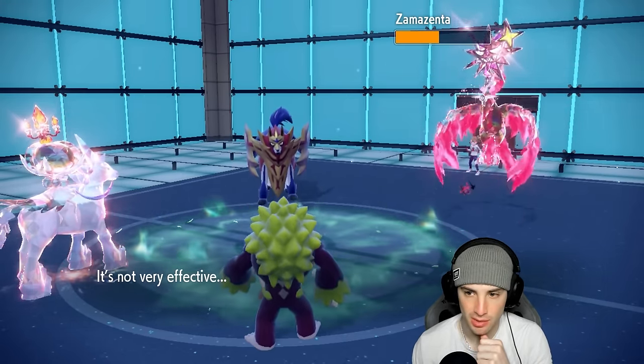I could lead Gargancl or go into Flutter Mane and Calyrex - Intimidate doesn't affect those two. Maybe go Heatran and bring the Trick Room setter in the back. I feel like leaking Trick Room could throw them off. They end up going Cinderace and Miraidon. I do actually kind of like this lead - they can Fake Out my Heatran, no big deal.